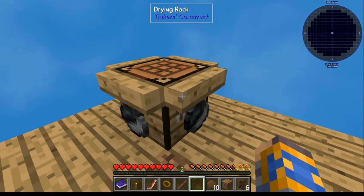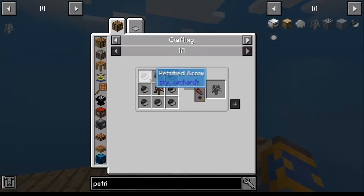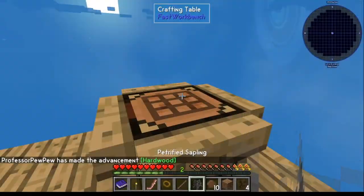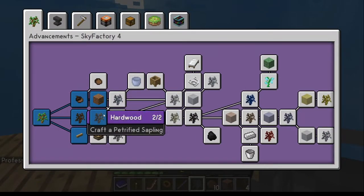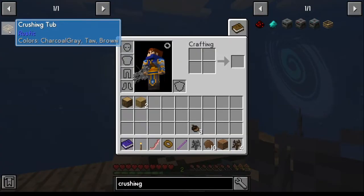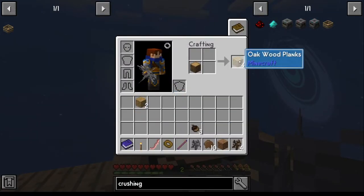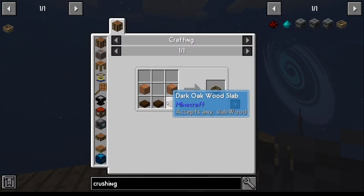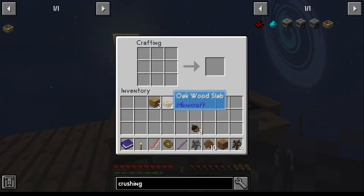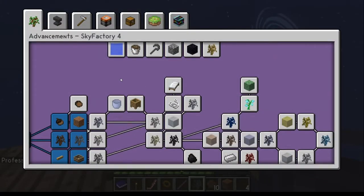We'll speed this up so you'll see that. Once you have your eight acorns, you'll need one dirt sapling. Just go to your crafting table and there you go — that'll give you that achievement. For the crushing tub, you can find the recipe right here. It's nothing special, just a couple planks and a couple slabs. Once you've got it crafted, that'll give you that achievement.